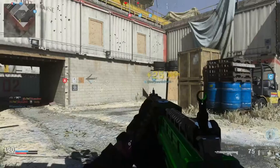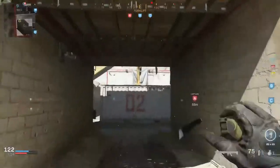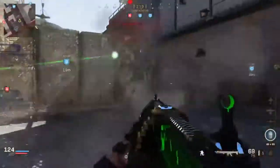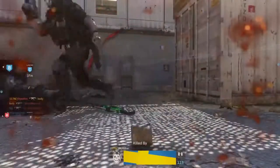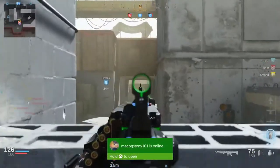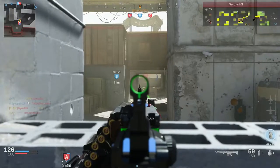Stuns are so fucking broken in this game. Not only did mine not hit him when it was right next to him — how did I just hit him through the wall there?